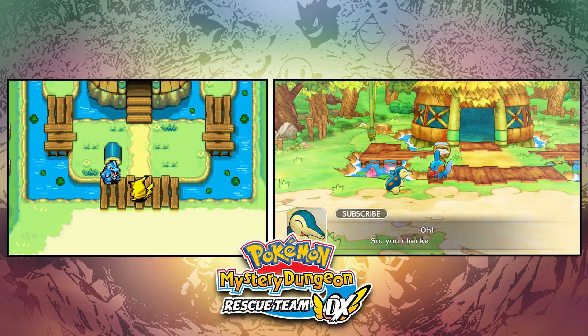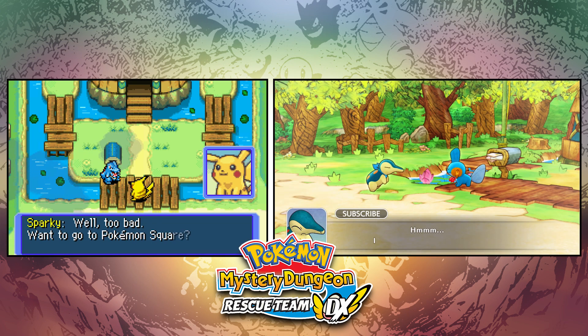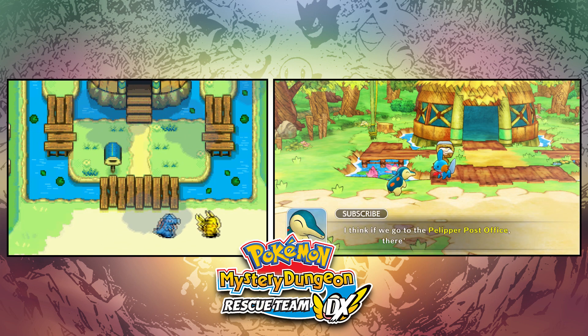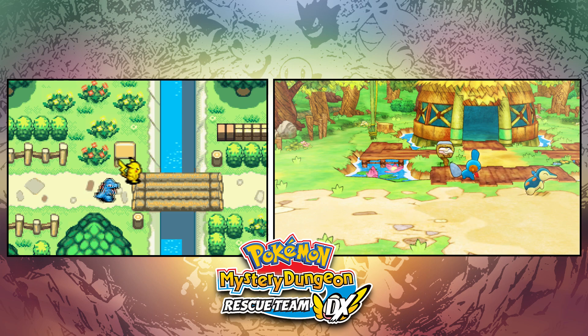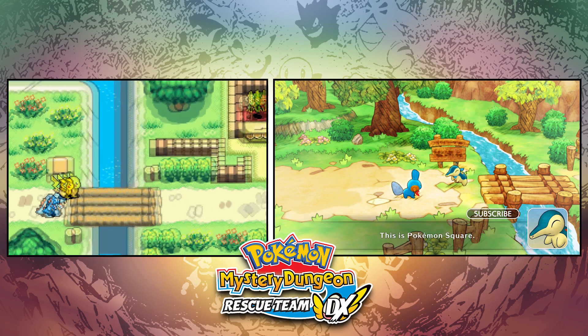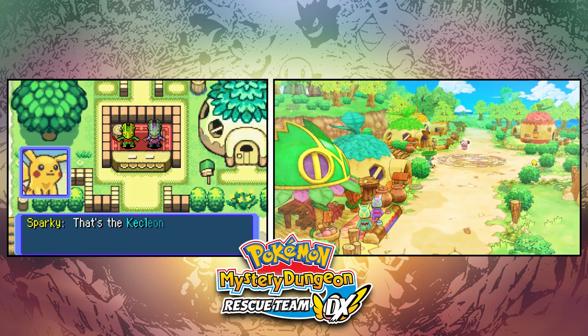On the Switch game the mailbox gets filled with actual 3D model letters — it's really well done. Our partner comes up and we're talking about the town and Pelipper Post Office, which was nice to see in the demo. I was worried the demo would end after one mission, but we actually got to see Pokémon Square and all the way up to the Diglett mission, which was fantastic.